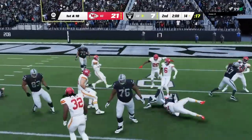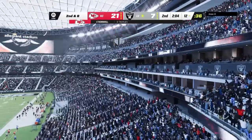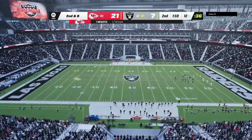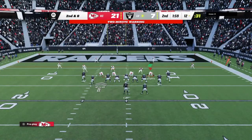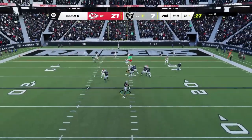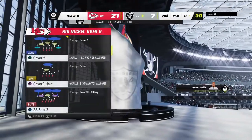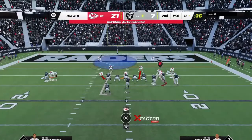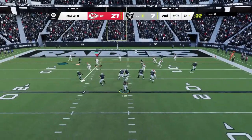A shotgun handoff — Abdullah fights his way to about the 12, a much smaller gain of two. Throwing on second and eight, Carr is flushed to his right and is left with no option but to throw it away. This defense has been playing at a shutdown level — forcing incompletions, fighting to keep them out of the end zone as the first half winds down.